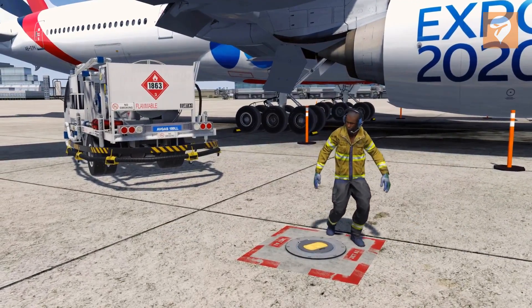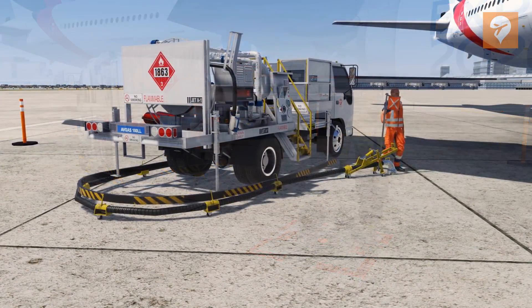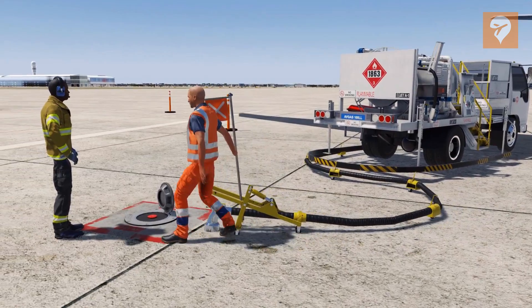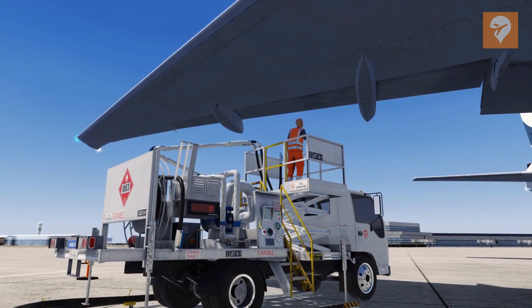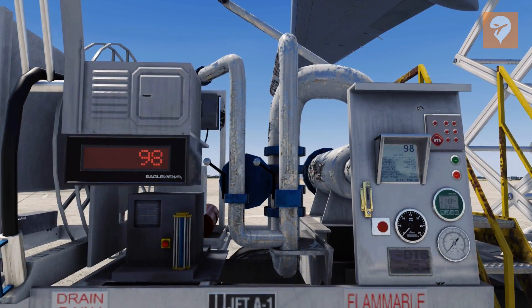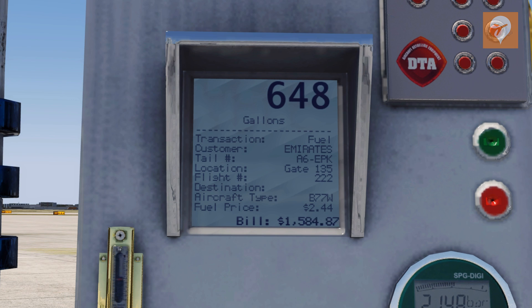The new fuel truck will pull up to your aircraft and the crew will attach the fuel hose to the fuel tanks in the ground, then connect the other end to the aircraft. The animations for all the personnel are improved. When the aircraft is being fueled, you can watch the number on the display of the truck go up as fuel is pumped in. The smaller display shows how much the fuel is costing, and it also displays information about your aircraft and your flight.